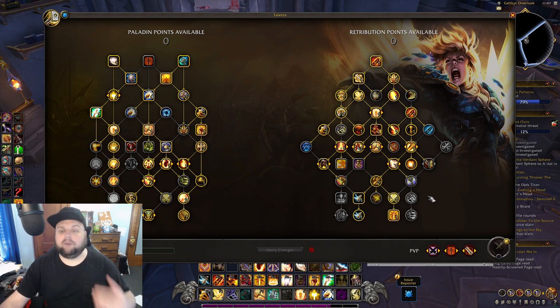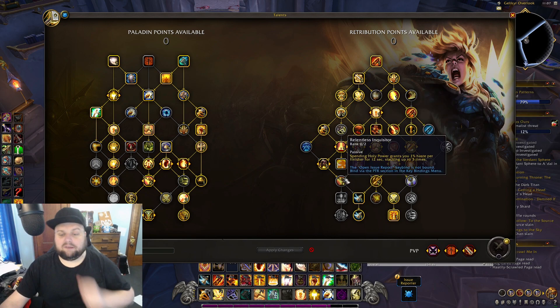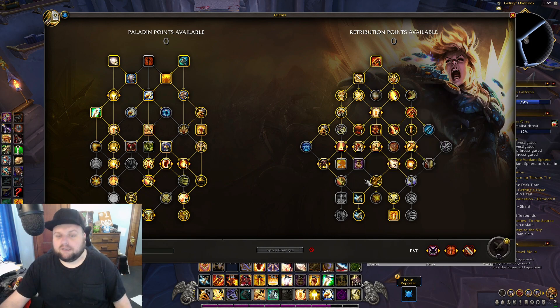Even though not every single Art of War proc was giving me a consecration, it was still happening enough that my consecration damage remained pretty steady — within about 10% of what I'd do otherwise. This dungeon was pulled very aggressively, so you'd expect higher damage. But it was actually pulled very similar to my first dungeon run where I had eight to ten mobs on a lot of pulls. That first run had Path of Ruin, and I also had Truth's Wake and some points in Relentless Inquisitor — and I think those talent points were just kind of wasted.